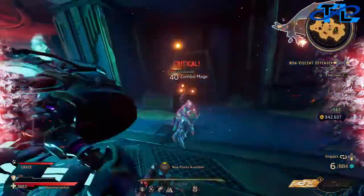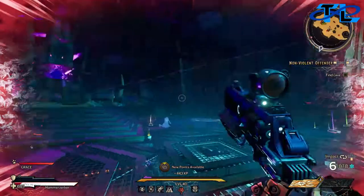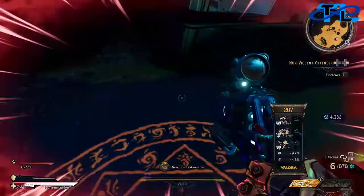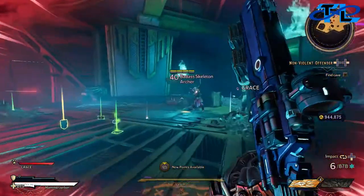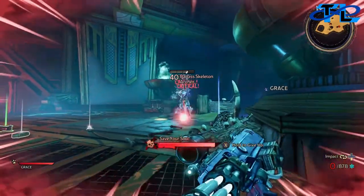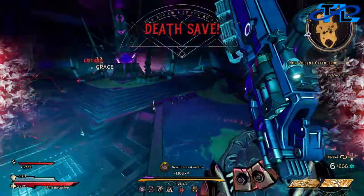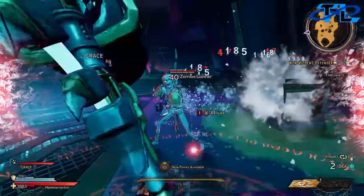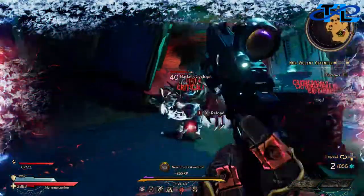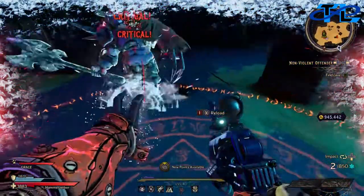Gunner is dead. We have a zombie mage right here. More skeletons over here — oh, let's grab this cosmetic item. Don't kill me! Hit him with magic. Yes sir, we got him! Our big guy has not spawned yet. Hit him with the hammer — oh, badass cyclops! We're definitely gonna have to handle this badass cyclops before the big guy comes out, so that is definitely the next objective.